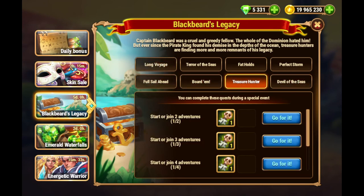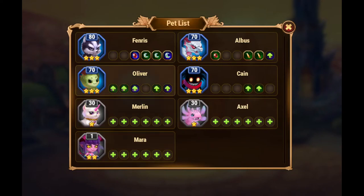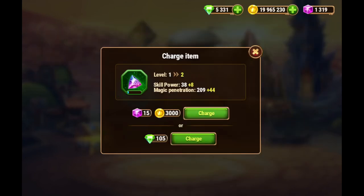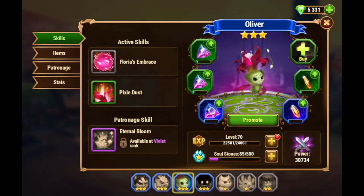I can't benefit from all of this immediately, but I will be able to grow a bit on my pets. Things I can do: buy some items I don't have, and for those I have I can increase them since I have gold and chaos particles to spare. Bear in mind that if you're desperate about getting items for your pets, buying them directly and spending chaos particles is an option instead of grinding adventures.